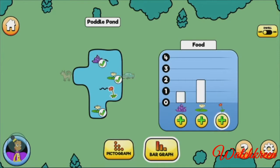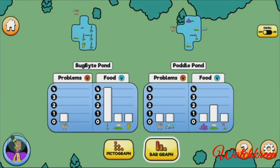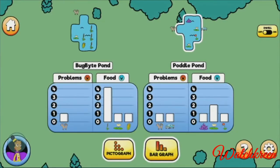Lily. Now let's find all the problems at this pond. Car traffic. That's all of them. Great work. Now it's time to choose which pond to rest at. Let's look at the graphs for Bug Bite Pond and Pottle Pond side by side. Compare the information on the graphs. Nice work — the ducks have more energy now. Let's keep flying.